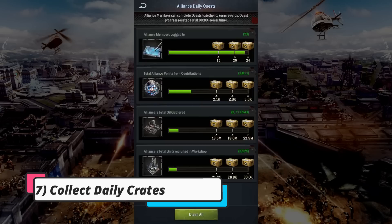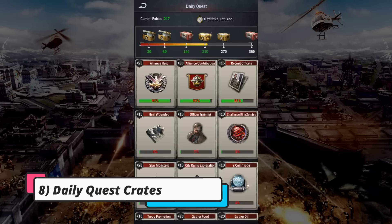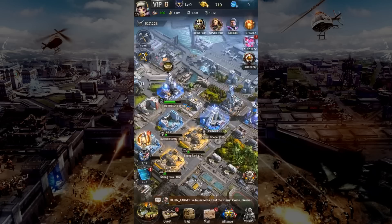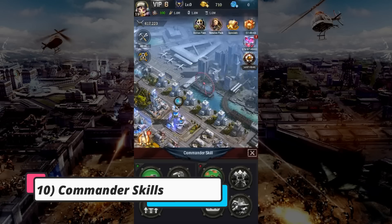Seventh, go to your embassy and collect the alliance daily quest crates and any alliance gifts. Check out your city hall to collect any daily crates. Then ninth, make sure your construction hand is always busy building and your academy is busy researching something. Don't forget to always request help from your alliance as this will speed up the processes respectively.